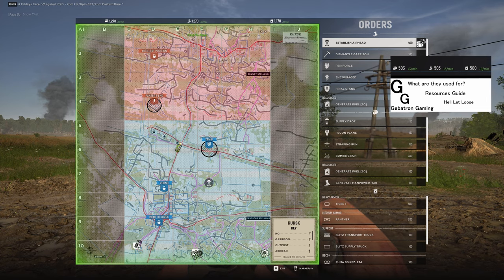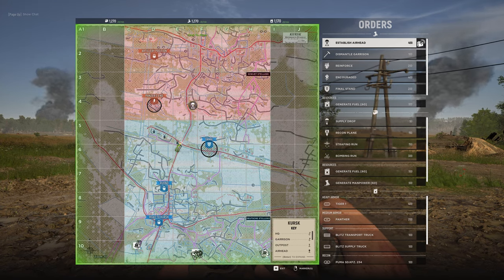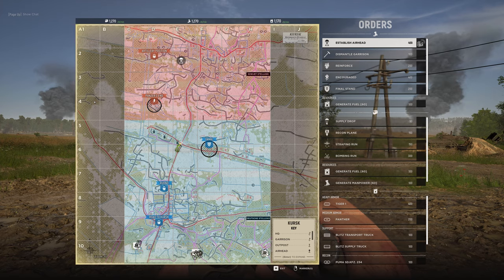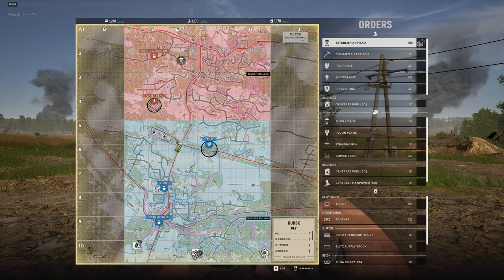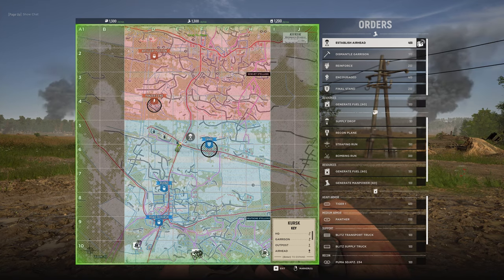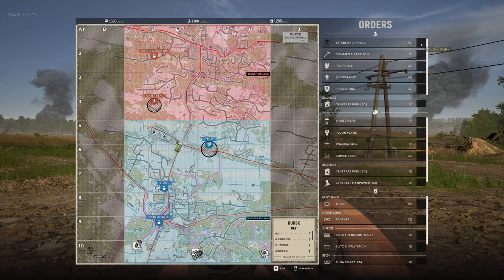You can drop these anywhere in friendly territory, but it's almost always used as a way to get behind enemy lines. Note that you cannot drop this in locked enemy territory, so in this example we can drop it in rows three and four, but not rows one and two. The map will have a green hue when an item can be placed. So let's place our airhead where we want it and click on the little radio set to confirm the order.